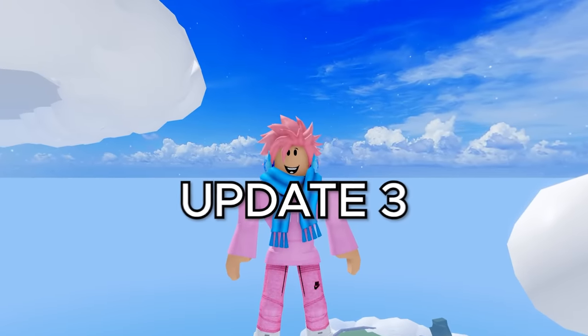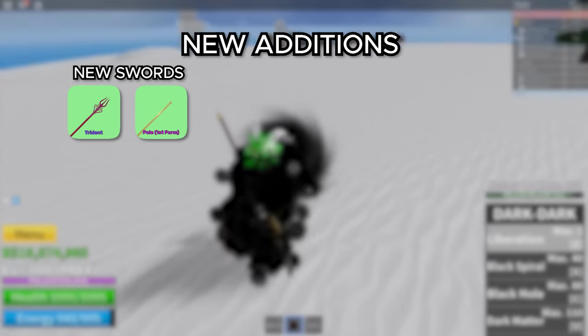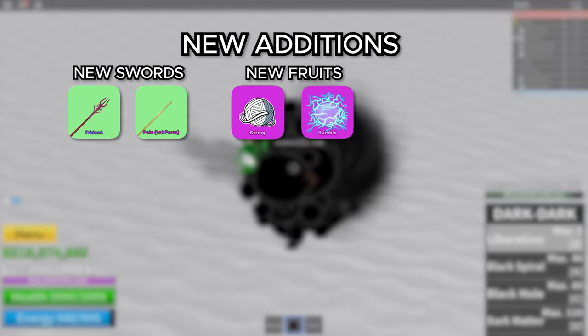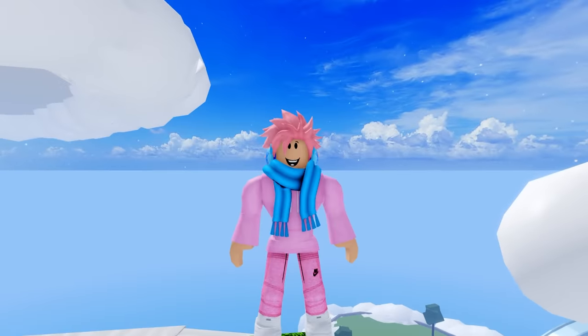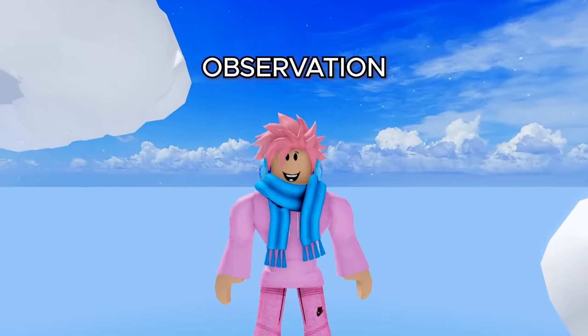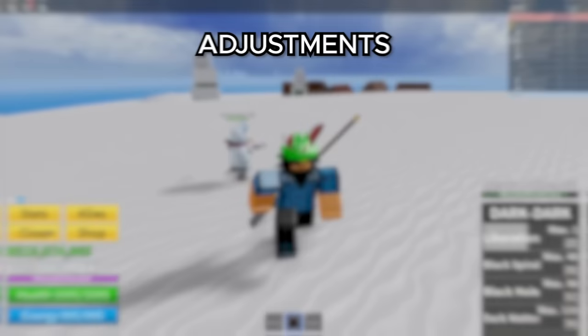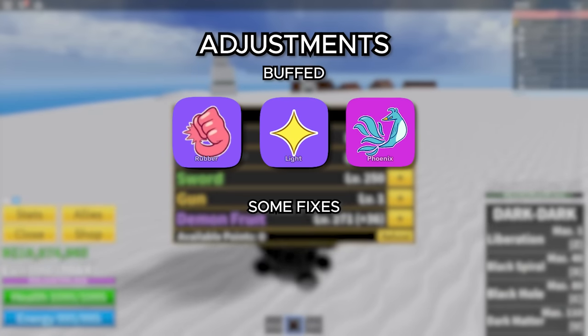Moving on to update 3, which was released just about 15 days later. They increased the level cap to 650, added a Trident and Pole, added the String Fruit and the Rumble Fruit, and added the Bazooka. They added Underwater City, Upper Sky, and the Coliseum. They also added Observation, which is everybody's favorite ability because it literally lets you dodge people. They also buffed a few fruits — Rubber, Light, and Phoenix — and this update had a lot of fixes.